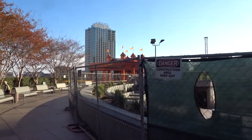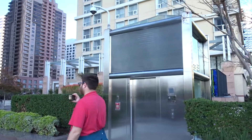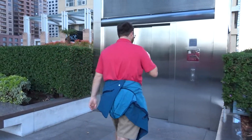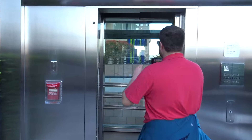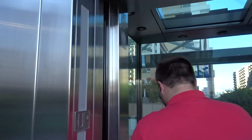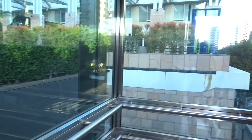Here we are at California Plaza. There's Angel's Flight over there. This is the auxiliary entrance elevator. It has two speed doors in the middle, and a side door. Yep, and an Otis Lexan key switch. A push ST.